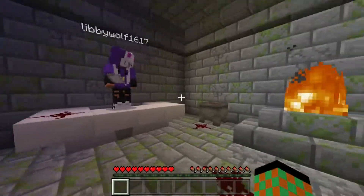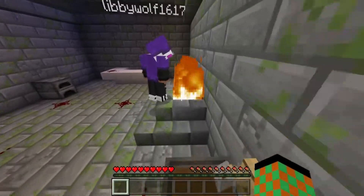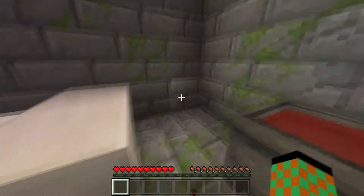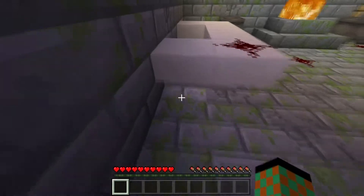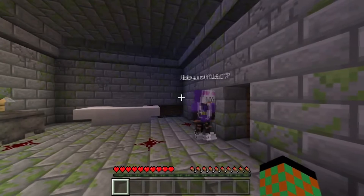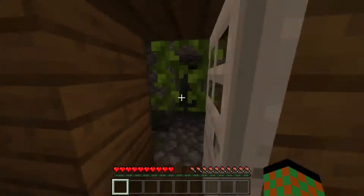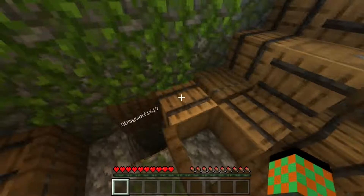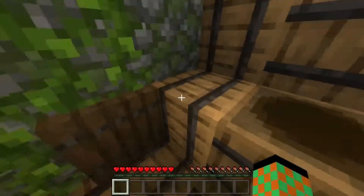I didn't know it was blood. Maybe we can make some armor or something - look in the fire, look for some form of suspicious activity. Look in the top just in case. There's a crafting table - we can go back, maybe there's some items in the barrels still. Does that mean we have to check everything? It's a lot of barrels.